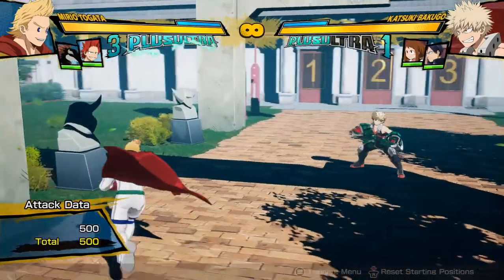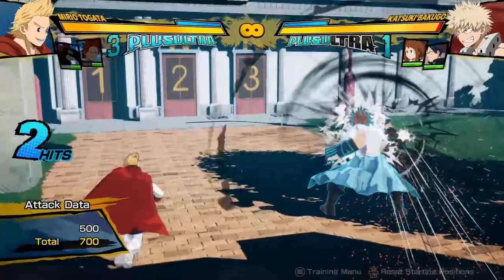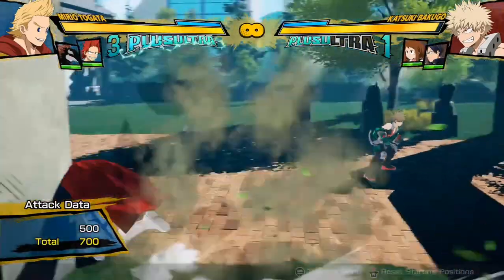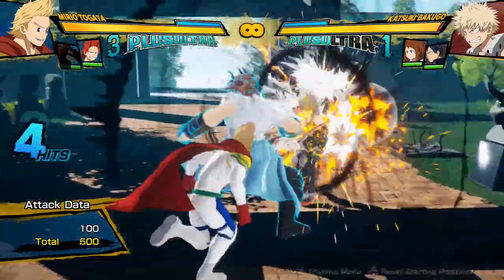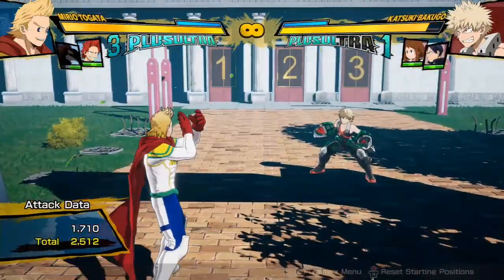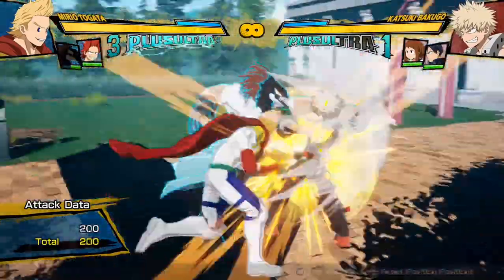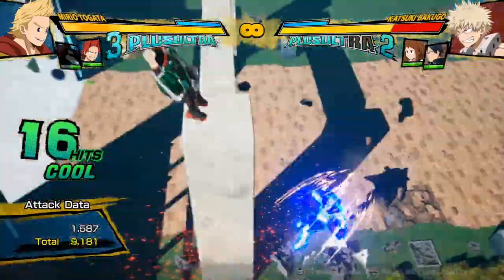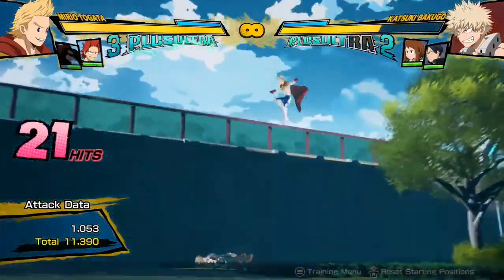As you can see, I've chosen two supports: Rappa and Kirishima. Generally, there are two types of supports. There are supports that can start or extend combos — characters like Rappa, Jiro, and Aizawa, who either hold the opponent or free them. Aizawa holds with his scarf, Rappa holds with punches, so you can very easily combo off of them. That's what a combo support does.